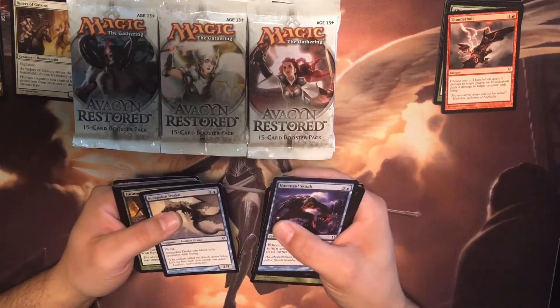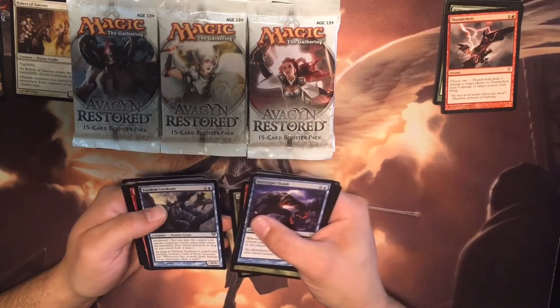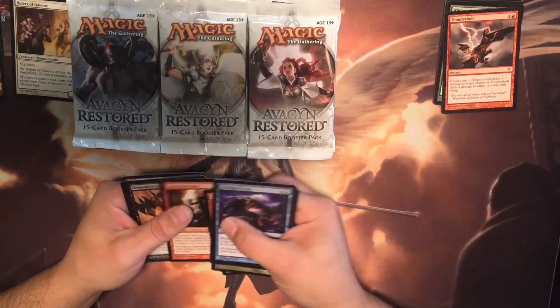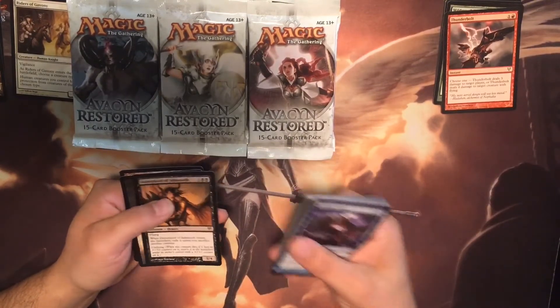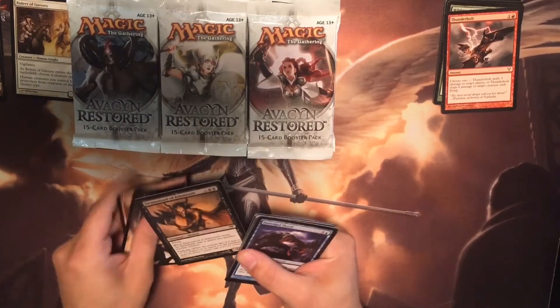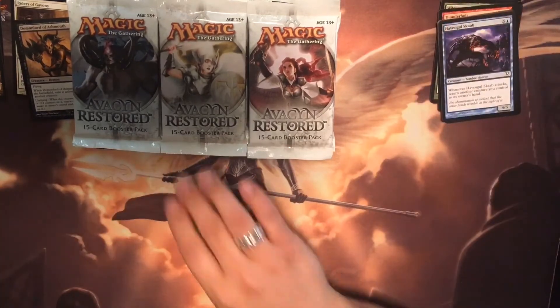Zombie. Gloom Widow, Tandem Lookout, Lightning Mauler. Demon Lord of Ashmouth — I love the Demons. I love the Angels and the Demons in these sets. They're among my favorite cards in the whole world.